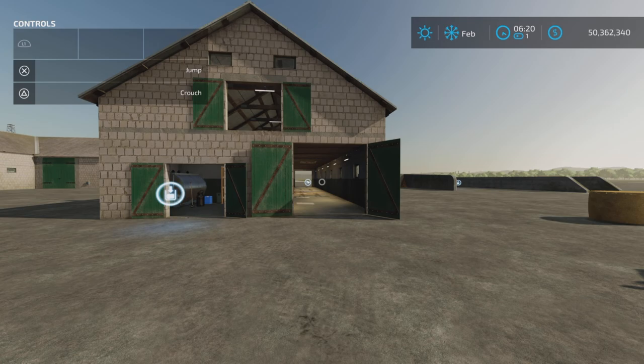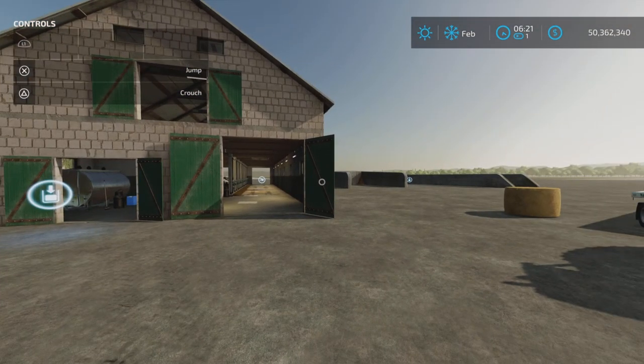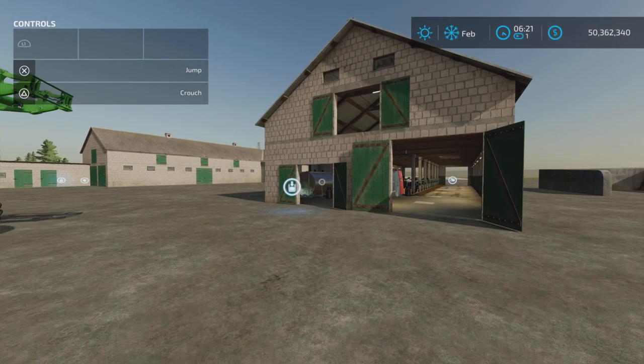Loony Farm Guy here, and in this video we'll be looking at the update to the Big White Cow Barn by Radjat G, played on Farming Simulator 22. This is for all platforms — PC, back, and console. I'm on PS5 for this test and review of the update, which is 46.82 megabytes to download.